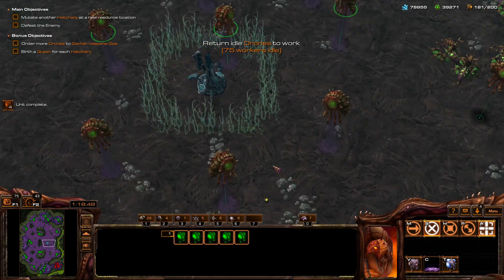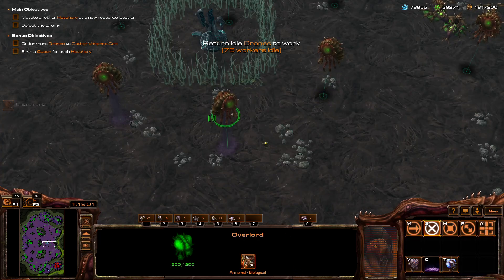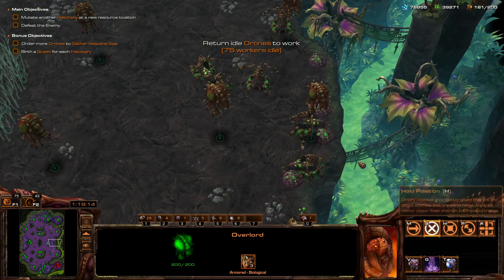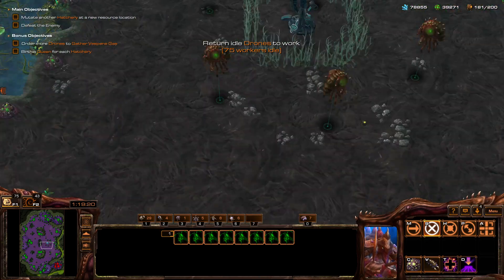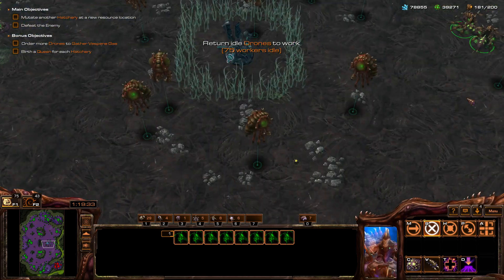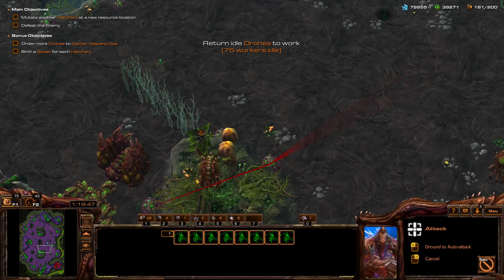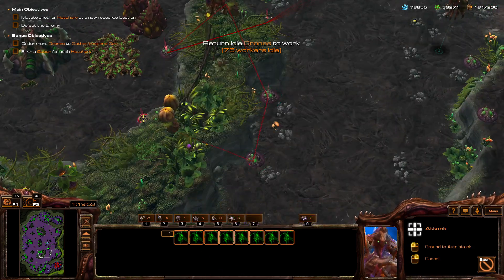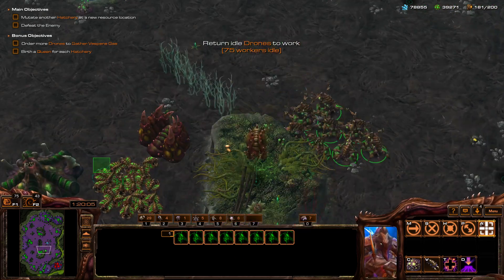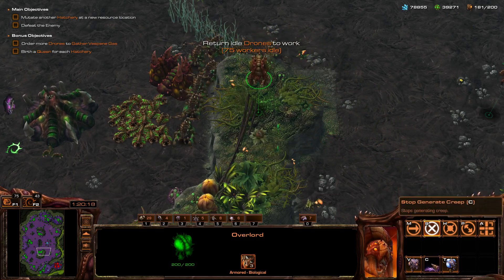Now that all the creep is removed, as I start spreading the creep, the creep doesn't get removed anymore, because creep removal needs to start from cliffs and it just somehow works from there. So if you want to clear creep, you actually need to start from cliffs. For example this cliff — if I remove the creep from here, it should spread. It's not able to spill otherwise.